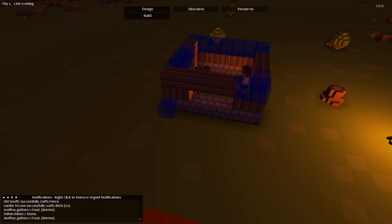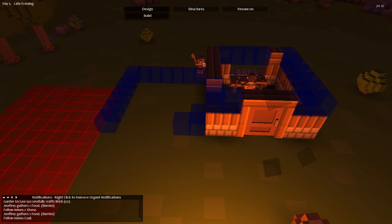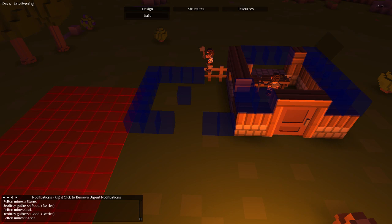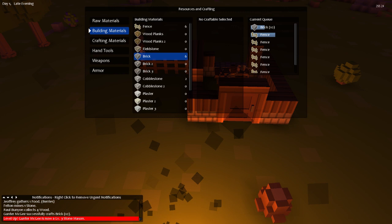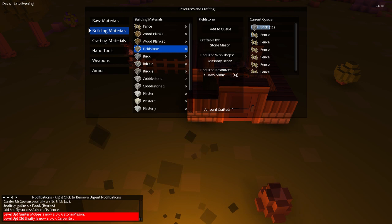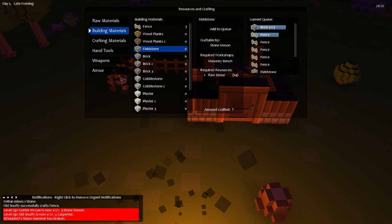You can hold down shift and it will keep placement in a straight line, which is great. He's building up the fence. I doubt he'll have enough resources so I'll add more to the queue. Bricks are being made! Field stone — what in the heck is field stone? That sounds really nice — looks like something cool to make, like a little pathway. Let's make a couple — one, two, three, four. I like the sound of that.